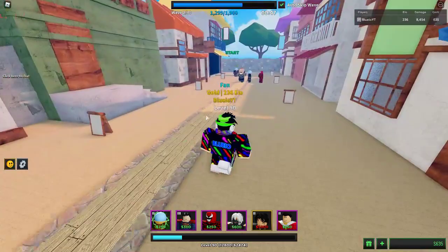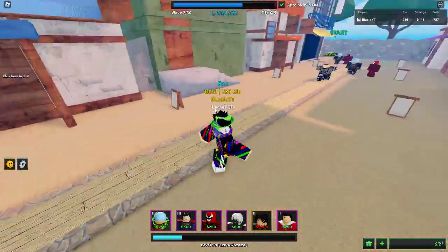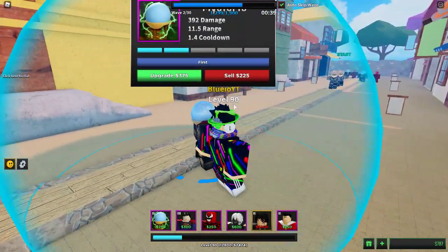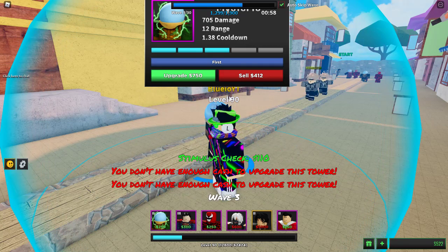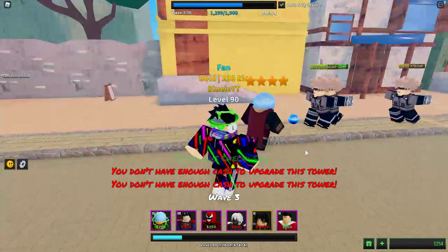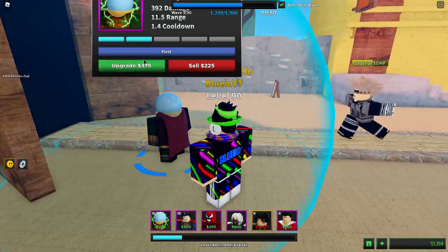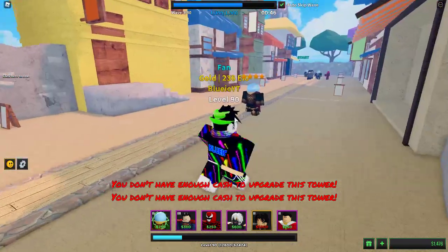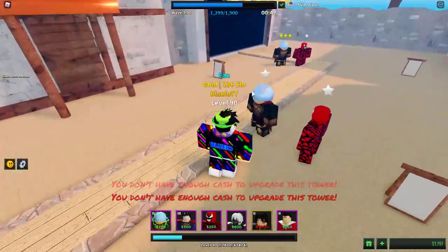Upgrade and put down one more — then you will be safe, or you'll take some damage, but that doesn't matter. When more enemies come, go to the latest one or the one that's coming next and upgrade it so it gets much more powerful. Upgrade it as much as you can, and if they get through you can upgrade another one.